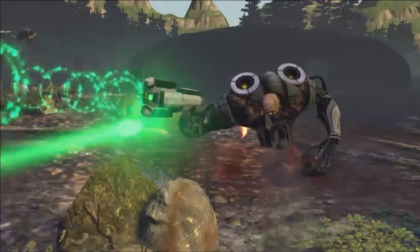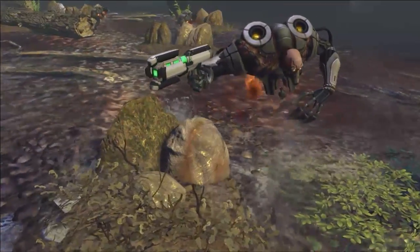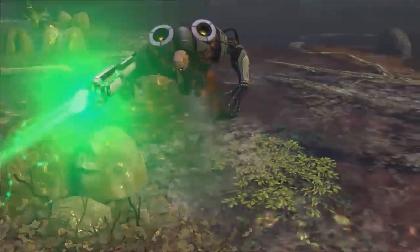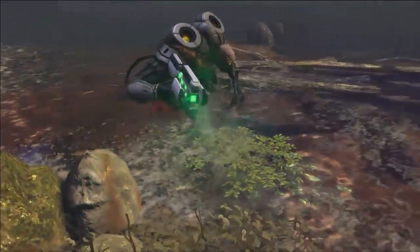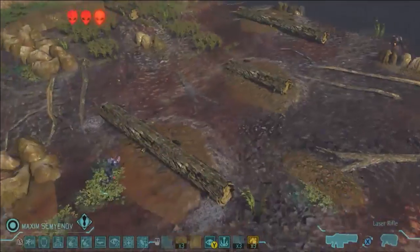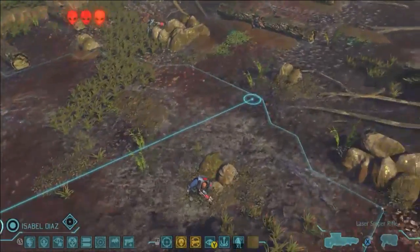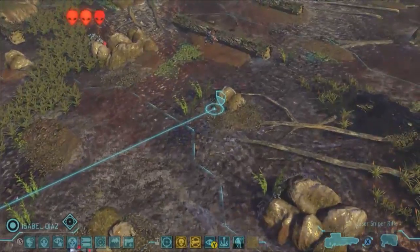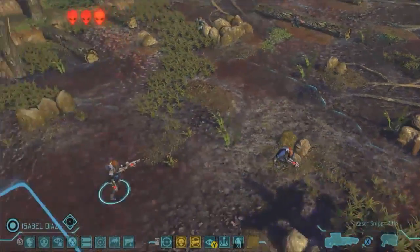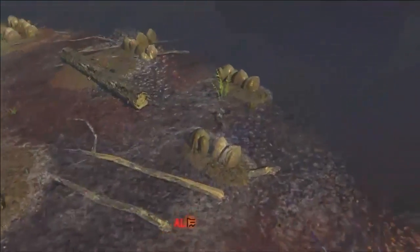We've made contact. We've got more floaters here. The floater is a very fast, very aggressive alien centered around mobility on the battlefield. It's always going to be trying to look for an angle to pick off a soldier who's off by themselves and may be wounded. So we're really going to have to watch our flanks and our rear. Our sniper's going to come up and take cover behind this rock here.